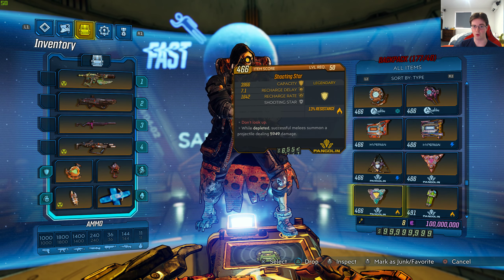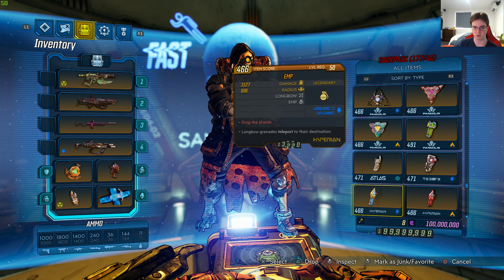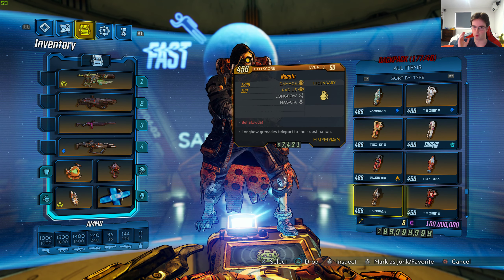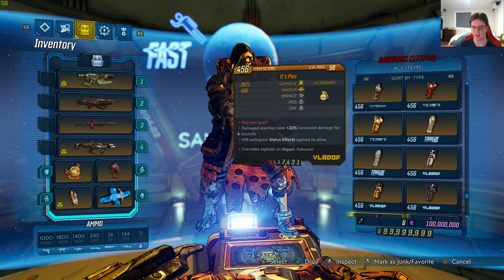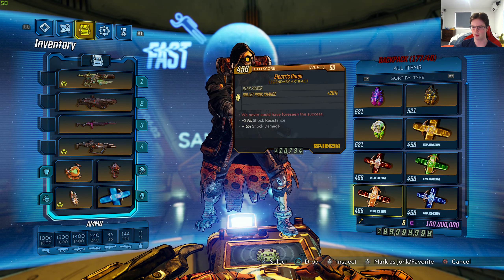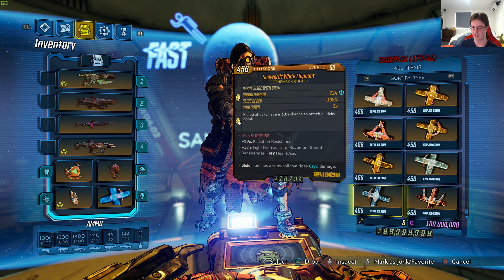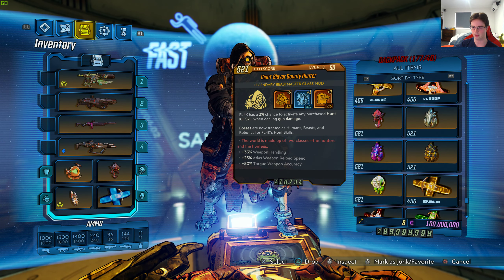I want to mention that this was all done without a proper save editor. As of right now, there is no game save editor to import legendaries or stuff like that. So this is all done with another tool. That's every single legendary item in the backpack.